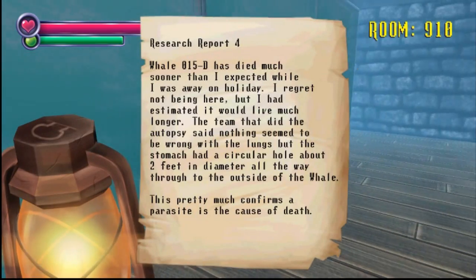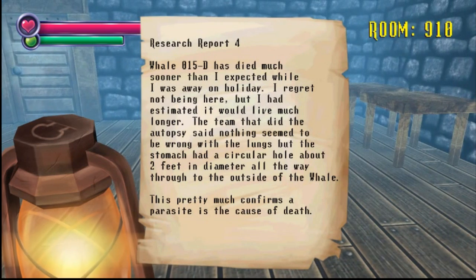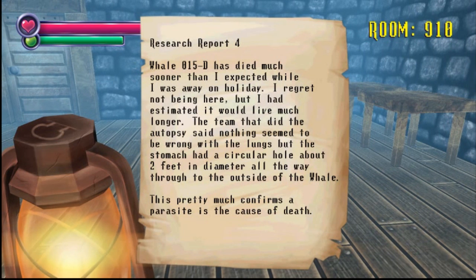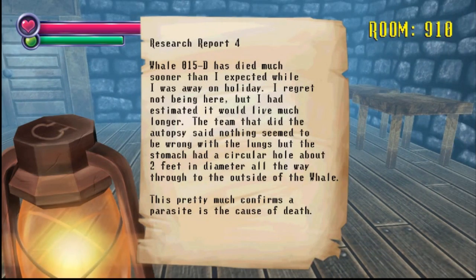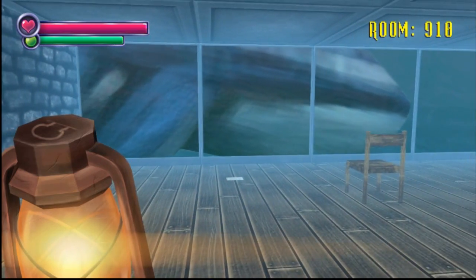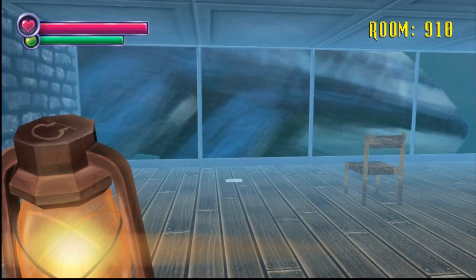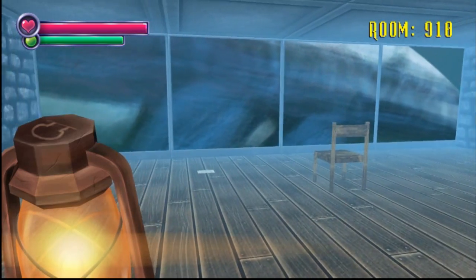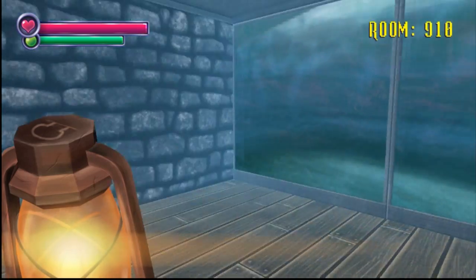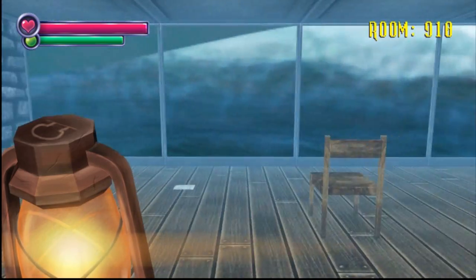Whale 015D has died much sooner than I expected while I was away on holiday. I regret not being here - I had estimated it would live much longer. The team that did the autopsy said nothing seemed to be wrong with the lungs. The stomach had a circular hole about two feet in diameter all the way through to the outside of the whale. That pretty much confirms that a parasite is the cause of death. That's actually the scariest thing I've seen in the game. That's freaky as fuck.